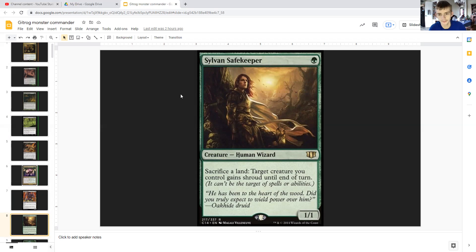Sylvan Safekeeper costs just a single green — it's a human wizard, 1/1. You sacrifice a land to give target creature you control shroud until end of turn, so it can't be the target of spells or abilities. It's like Hexproof except you also cannot interact with your own creatures.